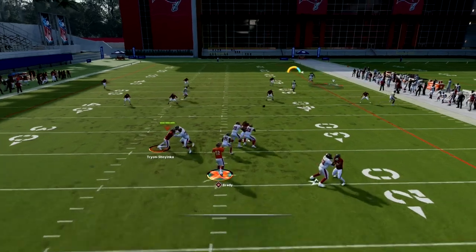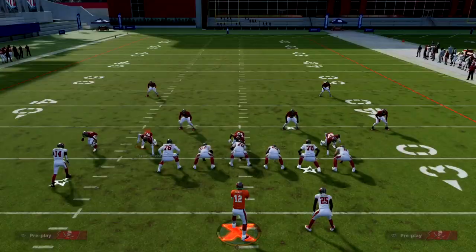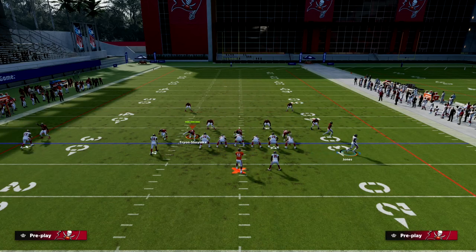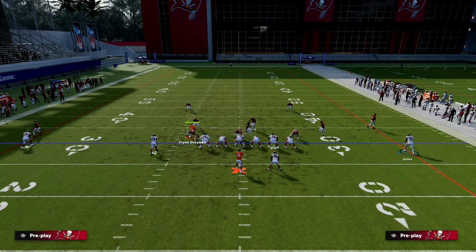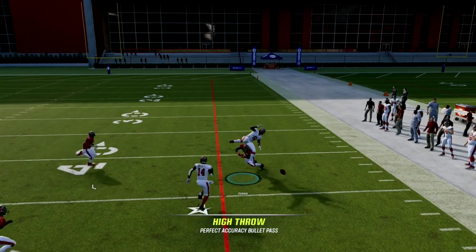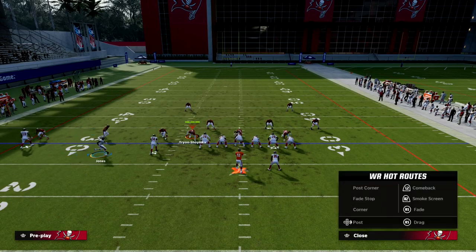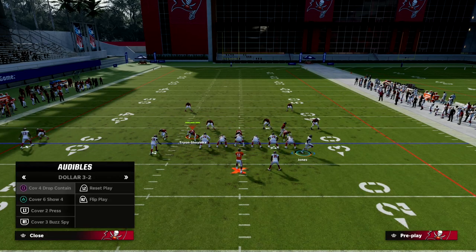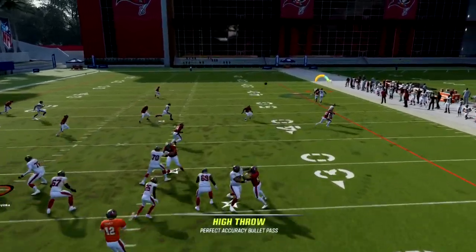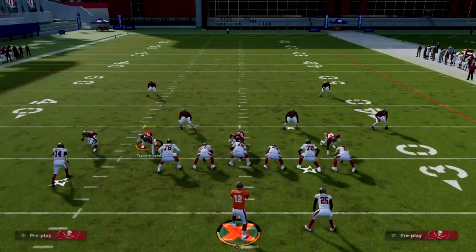Cover 4 is kind of the same exact thing, mainly because we're clearing out that side of the field with the deep fade. Back in cover 3, if you get a one-on-one with the corner - same kind of thing - as soon as that corner turns his hips you can try them one-on-one. If you feel like pressure is coming in and you need to get the ball out of your hands, this is actually a very safe read this year.